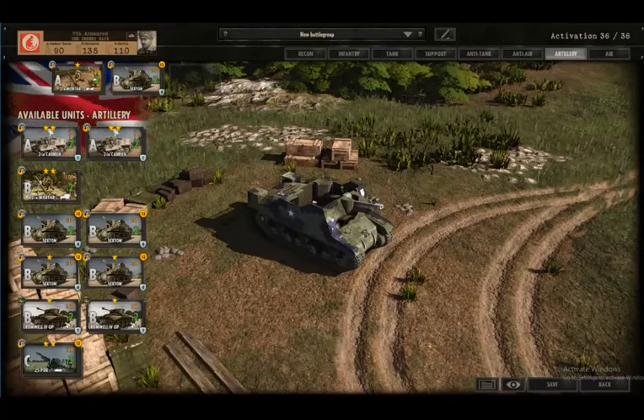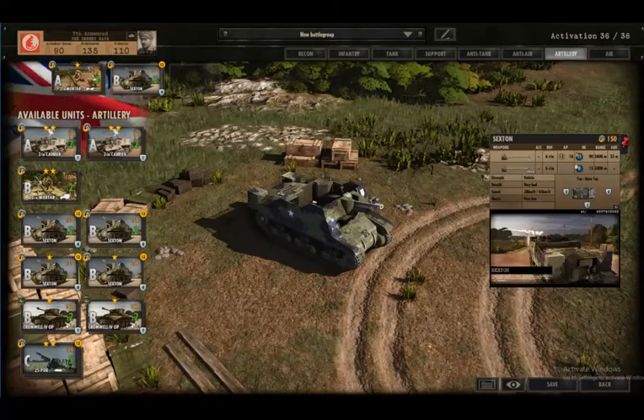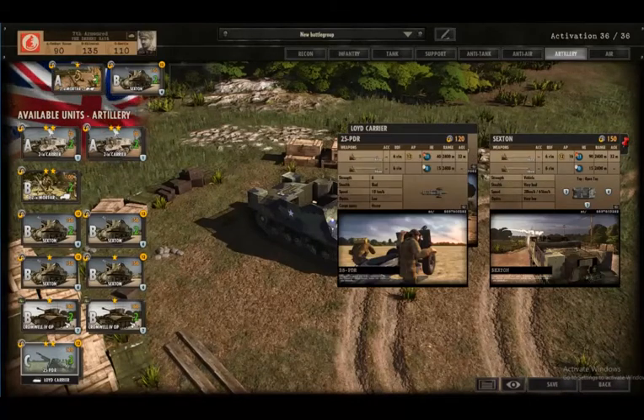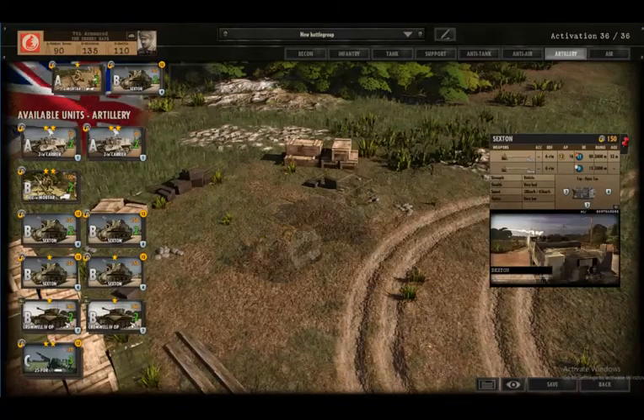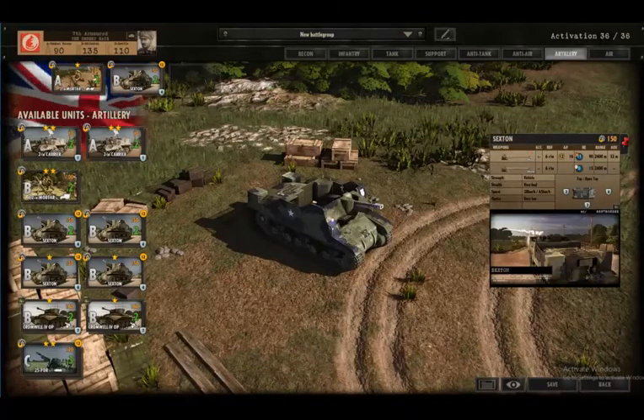I'd also like to get a couple of Sextons. They have a drawback with their high silhouette, similar to the M7 Priest in American battle groups, but the Sexton can also be used in the AP role. Looking at their data sheet: AP 12, HE 11, range of 2400 - pretty serviceable. Where these are probably better than the 25-pounders, where the stats are exactly the same, is that the 25-pounder is towed. If you have to quickly move it, you lose time hooking it up. The Bren carrier moves at 33km/h versus the Sexton at 28km/h - the carrier is a little quicker, but the Sexton is going to take small arms fire more readily than the carrier. Alright, that's my battle group.